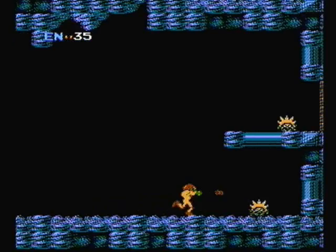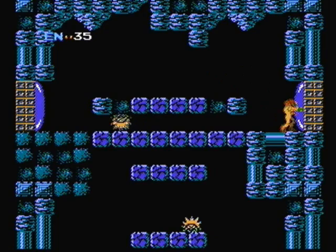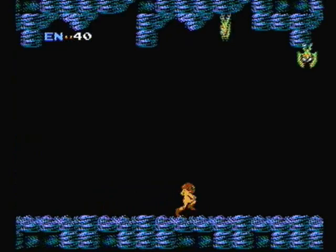Those are your energies. You actually start with 99, but then you collect energy tanks as you'll see later through the game. Shoot the blue doors to go through them. And this is what I call one of those 'where the heck am I' kind of games, where the enemies themselves aren't as hard, but it's the repetition — where you try to figure out which way you're supposed to go. And maps always help with this too.